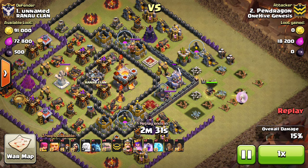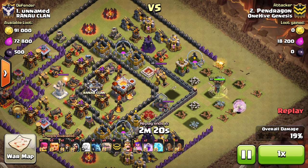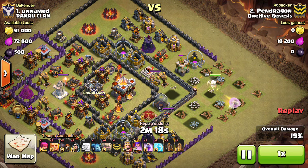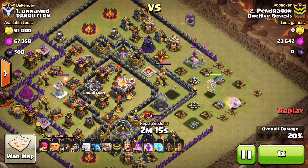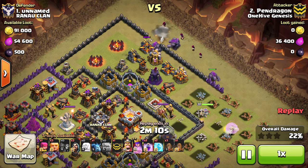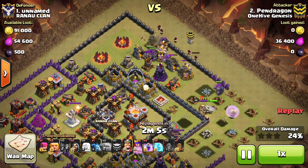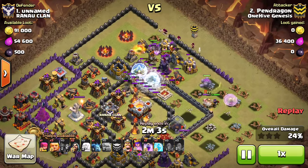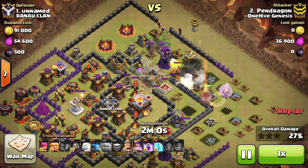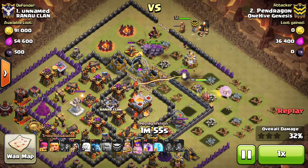The Queen steps up and takes that out, then she engages the enemy Queen, which has a lot of hit points so it takes a minute to go down. She's going up for the time being, taking out a few more buildings. Then here come some Golems — bringing a lot of tanking troops, a lot of Golems, some Giants — and then they go ahead and Quake into the middle of the base, taking advantage of how clumped up the defenses are and just rushing them all at once.